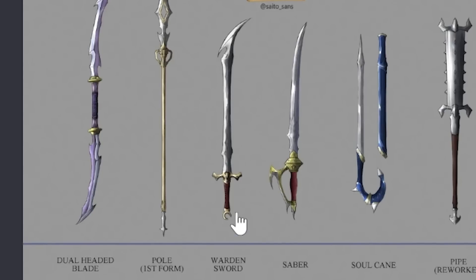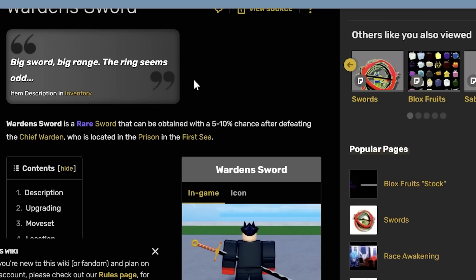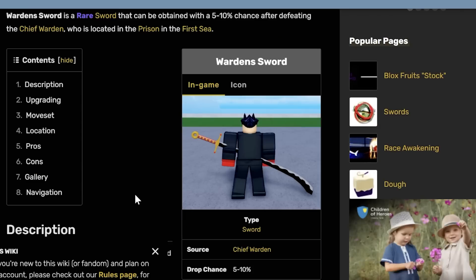Okay, warden sword. Wait, is this even a sword? Warden, warden - yeah, it's not even a sword unless I don't have it. Oh wait, there is one - wait. Oh well, I guess I just don't have it. Wow. Yeah, I don't have it. I suck - that makes sense. I'm stupid.